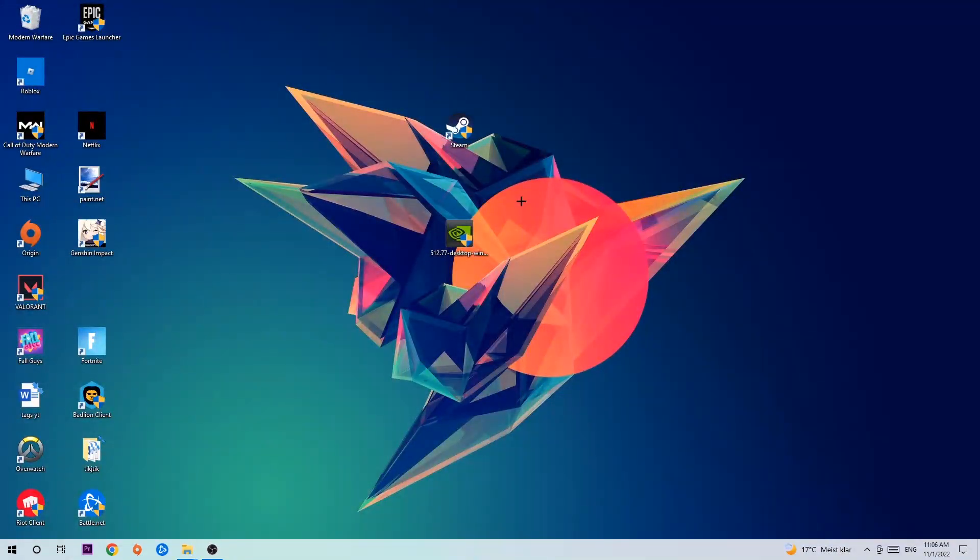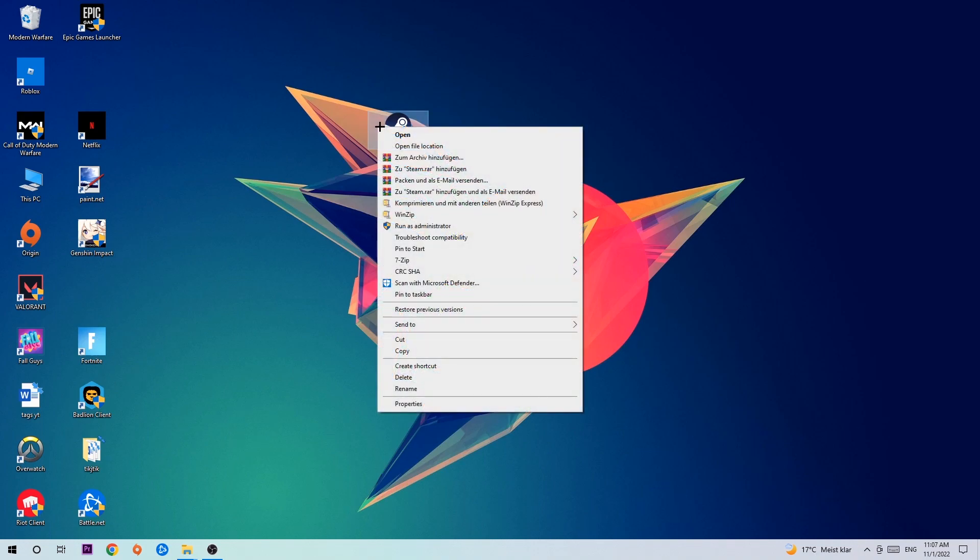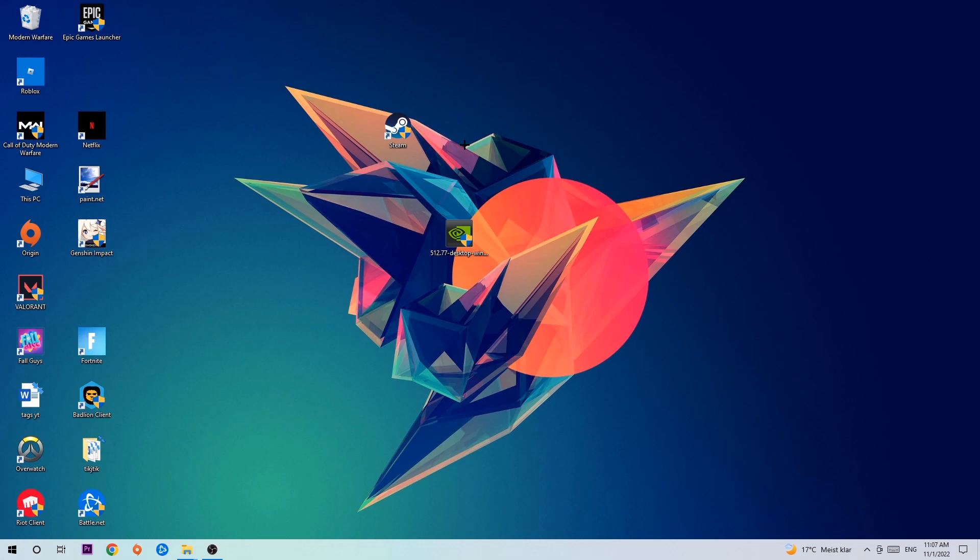Next, take your game launcher shortcut on your desktop. If you don't have it, navigate to the bottom left corner, click the Windows symbol, and use the search function to find it. Once you find it, drag it onto your desktop, right-click it, and hit Run as Administrator.